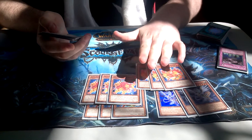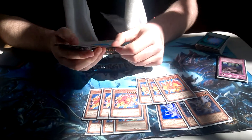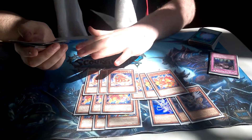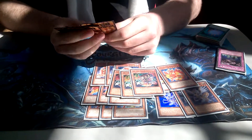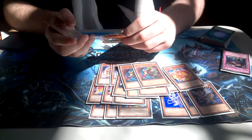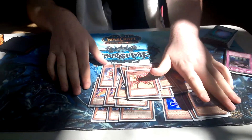Periton — you discard a fire from your hand, tribute him, special summon 2 Hazys from the deck. Brilliant. 3 Hazy Flame Sphinx — you call one spell or trap, if you get it right you special summon a fire from hand or grave. 3 Yaksha, blows things up, works incredibly well with 2 Garunix. 1 Barong just to sort of finish that all off, and then 1 Fire Dog so it can start making Rank 4 plays.